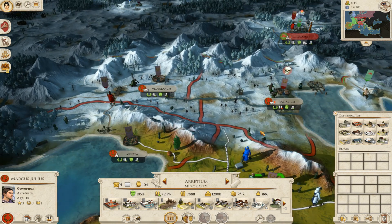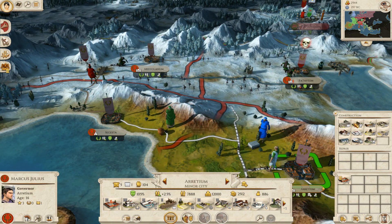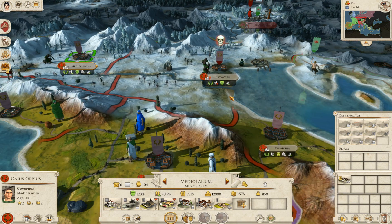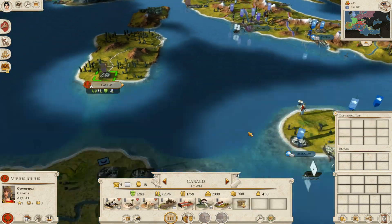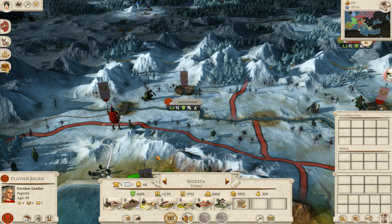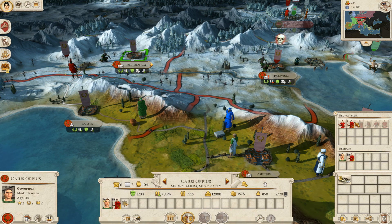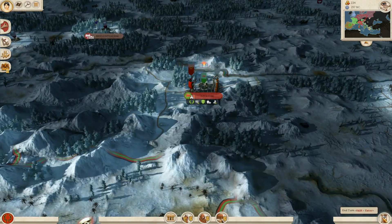We have quite a bit of gold left actually, so let's see if we can get some constructions going. In this settlement I'm going to build a forum — I need to focus on economy at the minute. I'll build a forum here as well, and in Patavium I'll build roads for the time being. That's pretty much all we can do this turn. I can build a town watch — that's about all I can afford.